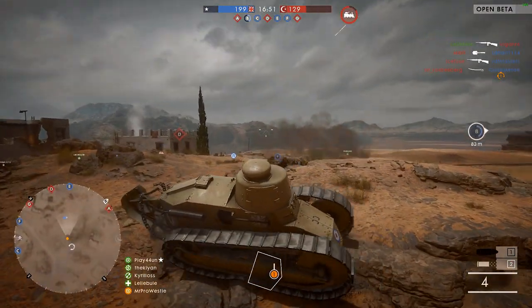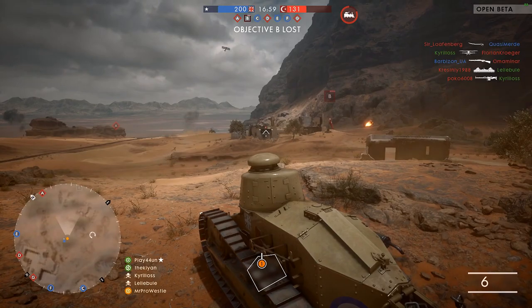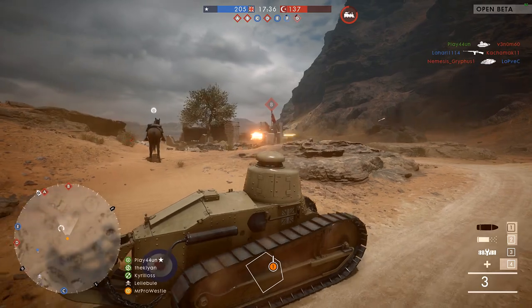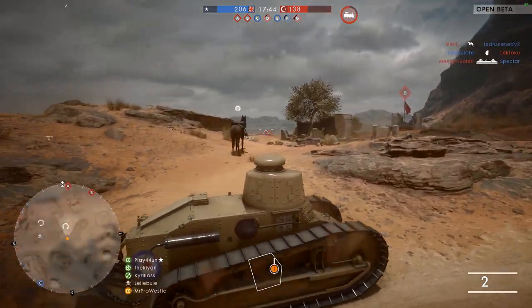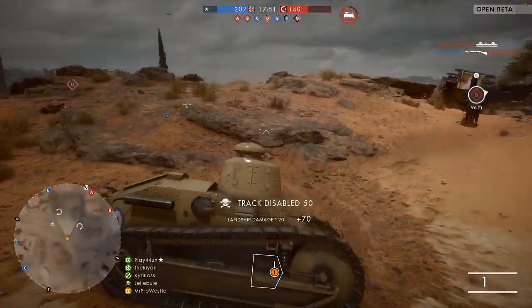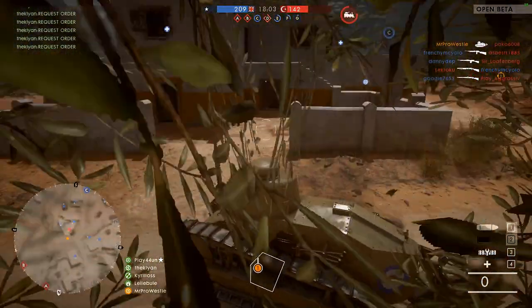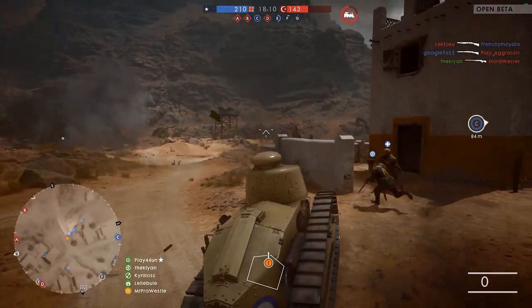The vehicles are scary. As infantry, your first instinct is to run away from them, and to a certain extent that's how I think vehicles should make you feel. But there is a line that needs to be met, and right now ground vehicles are dominating the infantry on Sinai Desert. When you compare St. Quentin Scar and Sinai Desert, I don't remember people complaining as much about tanks on St. Quentin Scar. DICE needed to know whether the tanks needed balancing or tweaking, and clearly the reaction from players is that the tanks are very powerful.